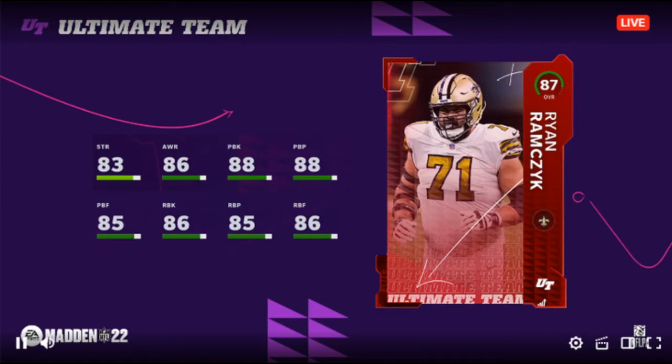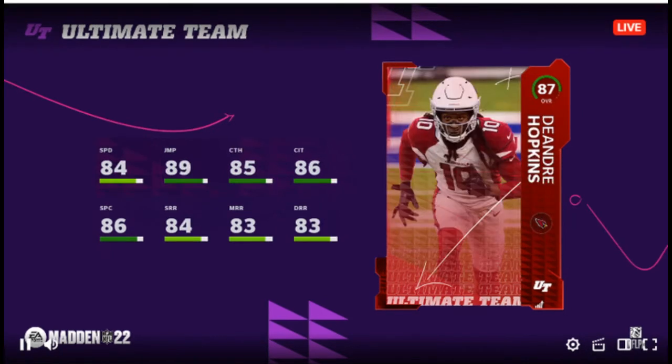Looks good, looks fun. I'm just gonna show you the players revealed today so you're up to date in case you missed the stream. DeAndre Hopkins — 84 speed. He's more of a cross-the-middle guy, so maybe if you got both him and Tyreek it's a good combo: one deep, one across the middle.